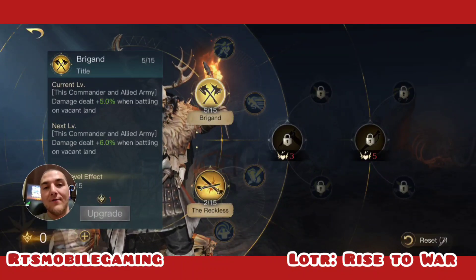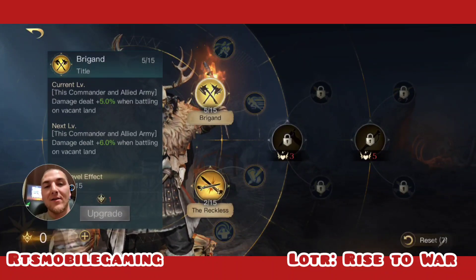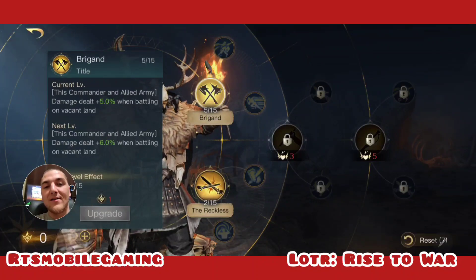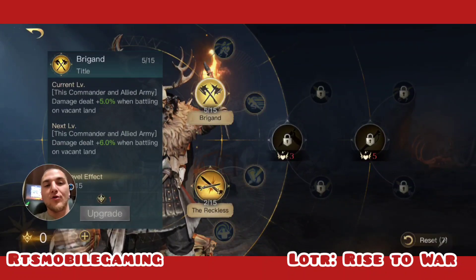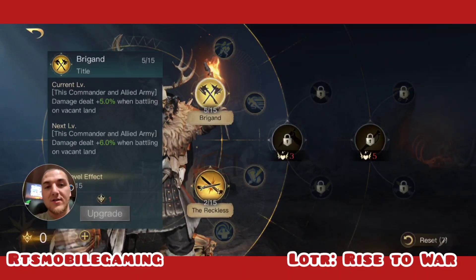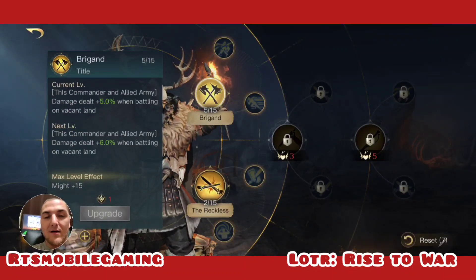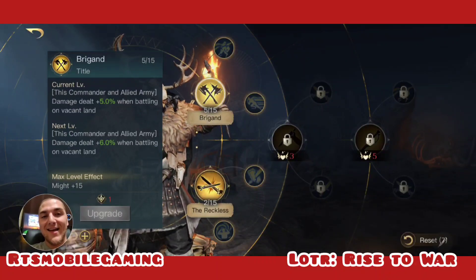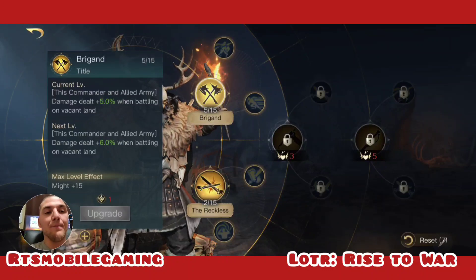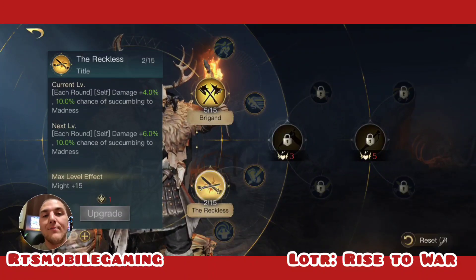Or you can switch it up and put points into Brigand. Brigand increases the damage you deal by 15% for both your commander and your army when attacking on a tile that does not have something built on it. So if you're not attacking a fortress, fort, base, or city — if you're just attacking a blank tile, which happens all the time in this game — you will deal 15% bonus damage. If you have both Brigand and Reckless maxed out, you're looking at plus 45% damage dealt by your commander.